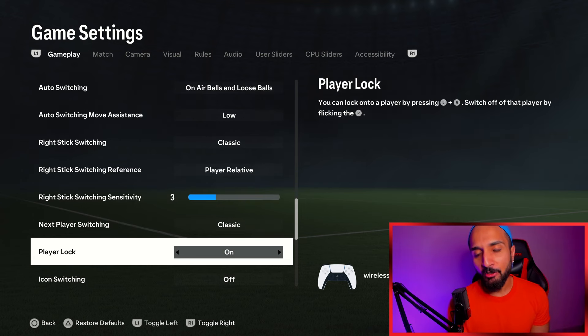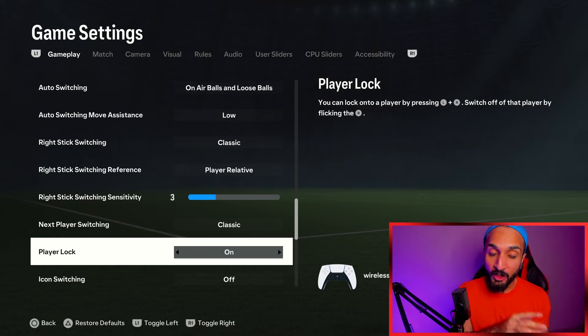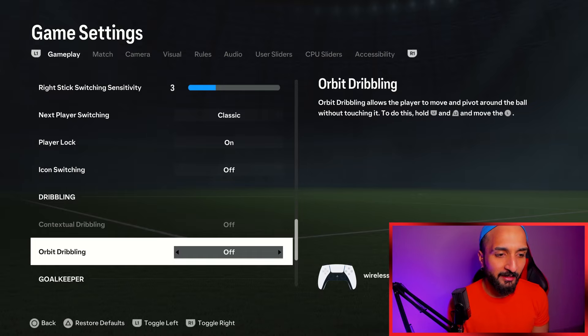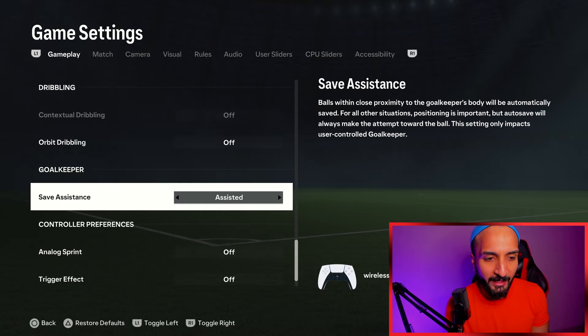Player lock — obviously on. If you do not use the player lock, treat this time as a warm-up period and learn the player lock. I want you guys to constantly practice the player lock and time finishing. Use these mechanics so when you go into FC-25, you are going to be really good. Icon switching is off — this doesn't apply to online games. Trigger effect off.